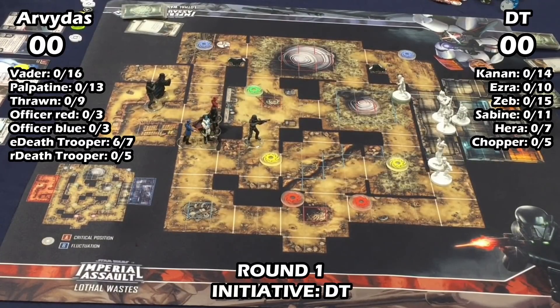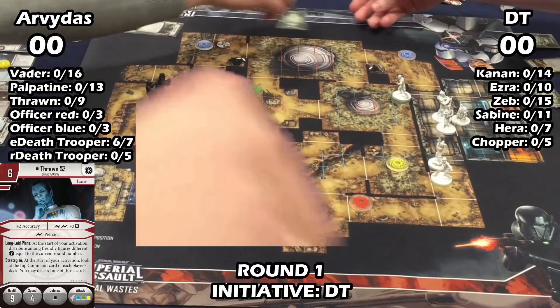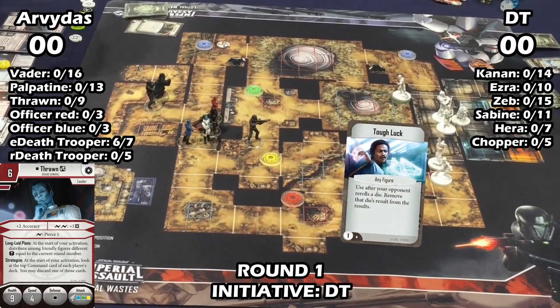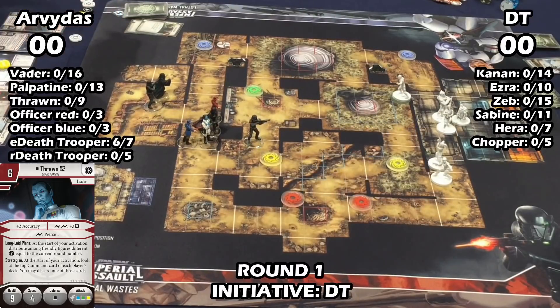He discarded Force Rush — and making him discard that is actually going to hurt him a little later when he wants to decide what to do with Vader. It's such a huge map and you kind of pull him around in different directions in the mid game, so not having that mobility does cost him later. I was most worried about Parting Blow and the Parting Blow combo, and then it looks like he's going with Thrawn now — and he hit my Tough Luck.